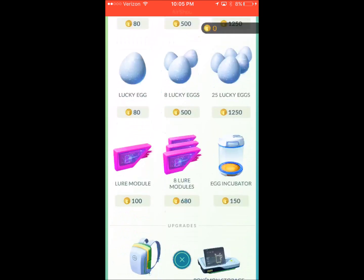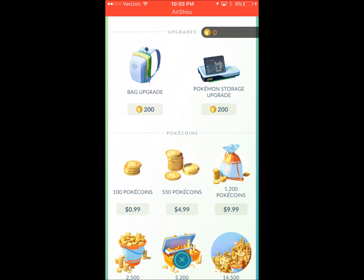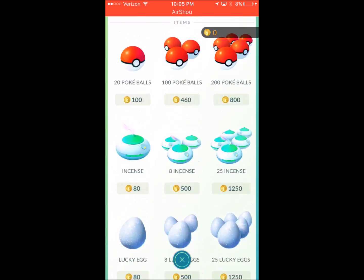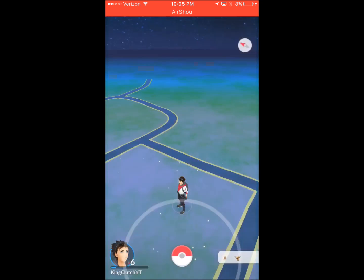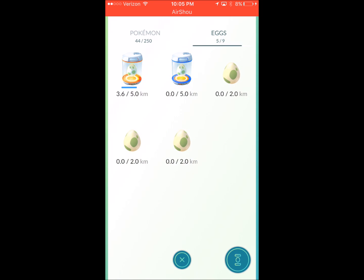You can buy an egg incubator in the shop for 150 coins, which I think is like $2, because you can't buy them in half. Anyway, once you have one, you're going to put your egg in the incubator and then you're going to have to start walking.